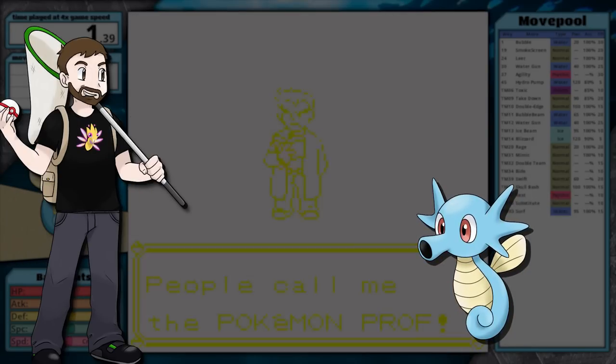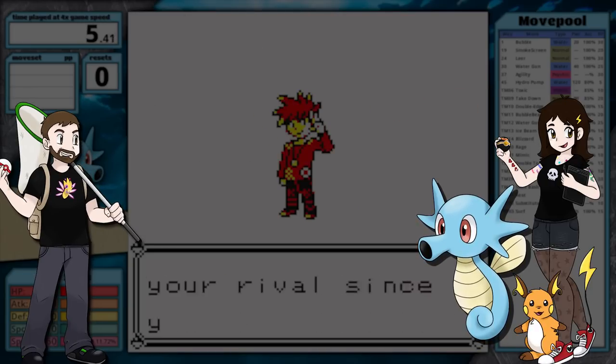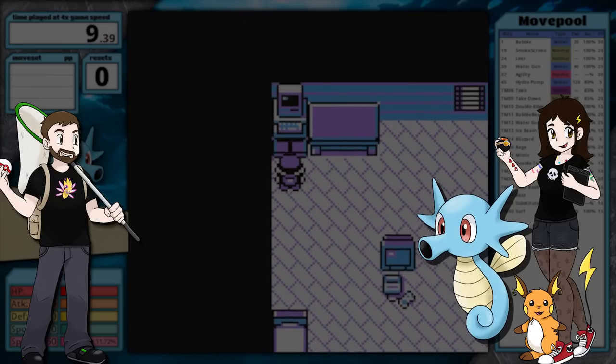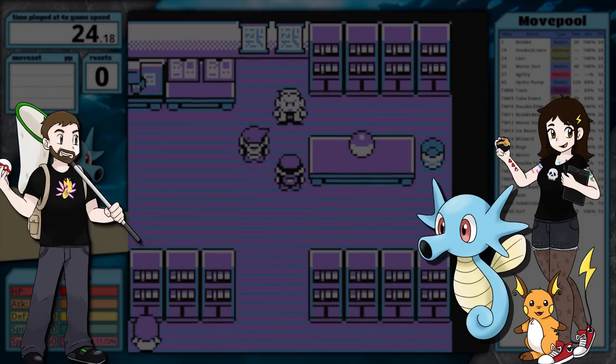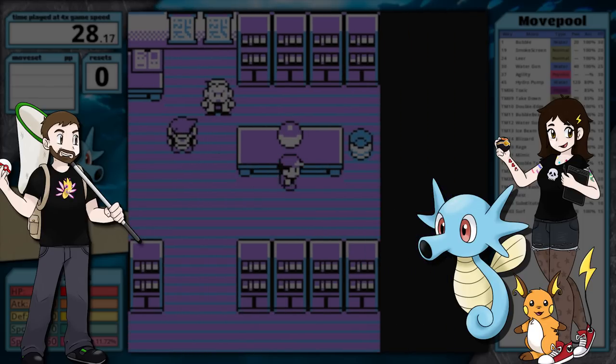Look at Horsea. It's so cute. I love this little thing. Serena put together some wonderful artwork for it for this video too — it just really spotlights how adorable it is. As a water type, I think it has a chance of doing quite well in a solo playthrough of YOLO, so let's get into it.